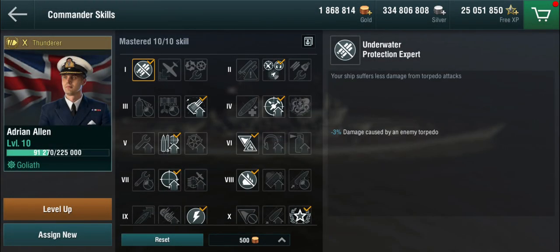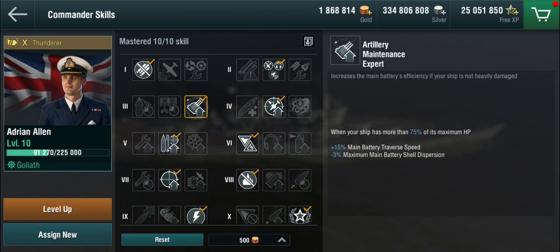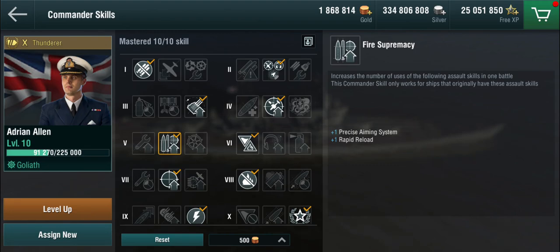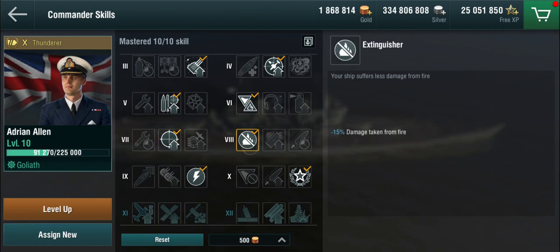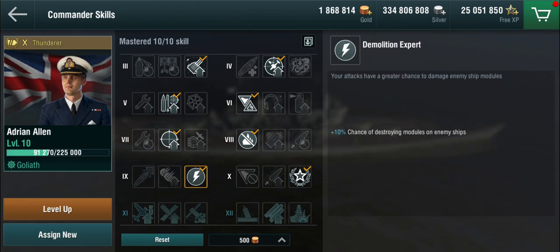For the commander: you want underwater protection. You can choose between torpedo alert or battlefield support, given she is equipped with both sonar and defensive AA. You want artillery maintenance and air defense expert. I have fire supremacy because she only gets two precise aims and the dispersion without it is not great. I have exploit weakness, because you are constantly trying to set things on fire and you have the high alpha strike to make use of that. The marksman skill and extinguisher are no-brainers.